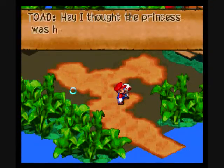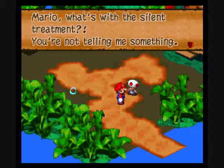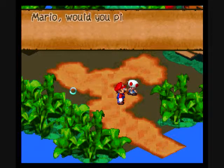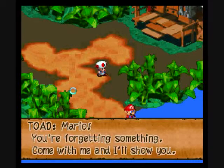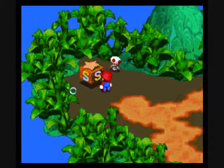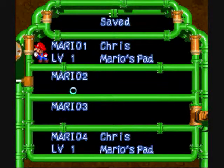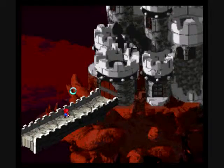Let's go talk to Toad. 'I thought the princess would be here with you, Mario. So where is she? Mario, what's with the silent treatment? You're not telling me something. It's Bowser again, isn't it? Mario, would you please bring her back like you always do?' Sure, Toad. In this game there are things called Save Blocks, and you jump on them. Now we're gonna have to go to Vista Point, because we can't really go into Bowser's Keep because of the giant sword.